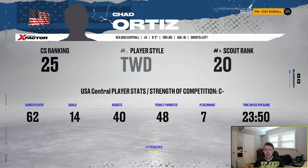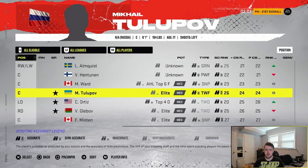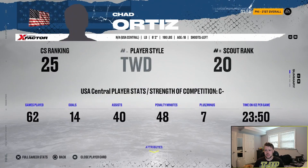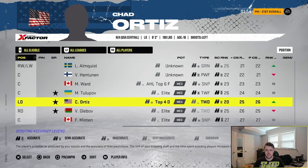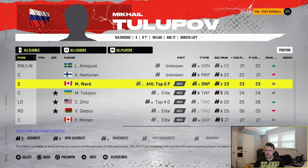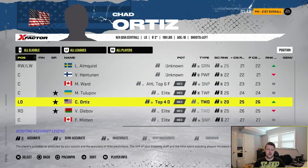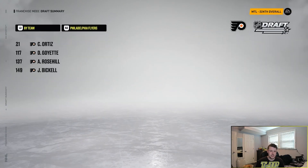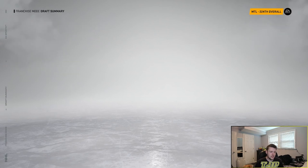Ortiz could be a Chad — his name IS Chad, and he's got an X Factor. How old is he? 18. Do we take Chad Ortiz or do we take Matthew Ward? You know what, let's take Chad Ortiz. Can't pass on a name like that. So this is the results of the draft — I didn't have many picks, I traded a lot of them away. That's fine. Now we're going to go on to the re-signing phase.